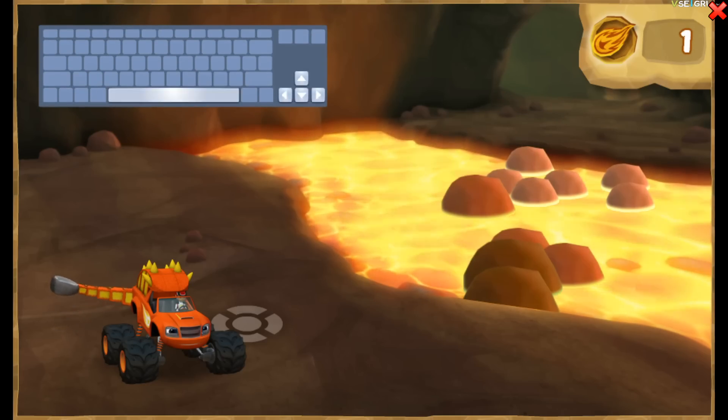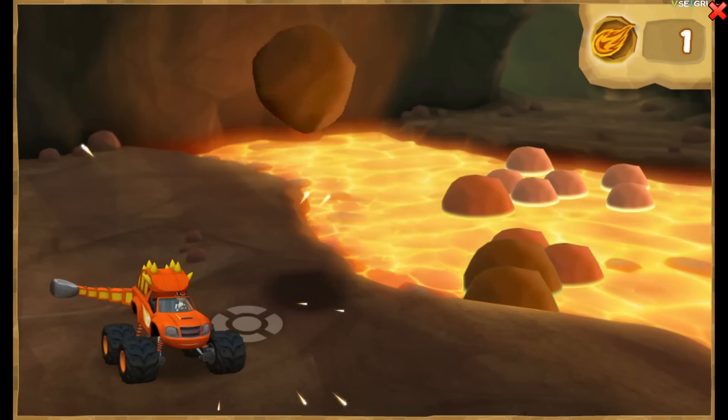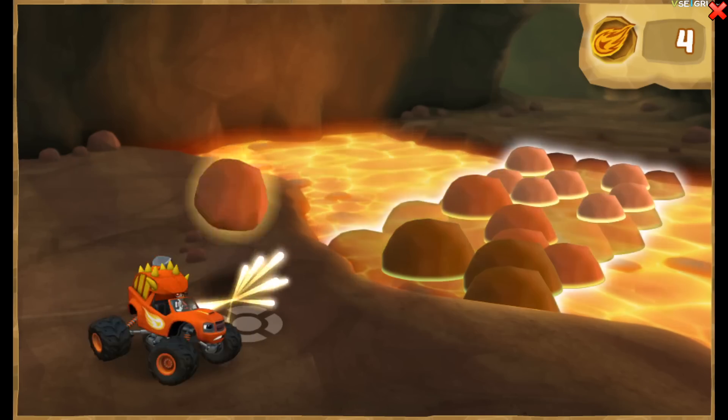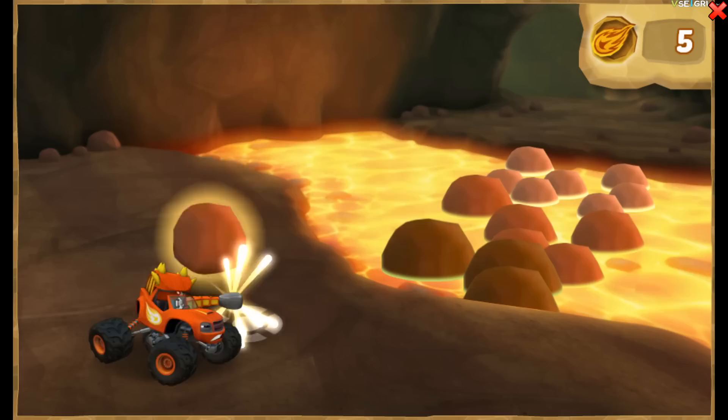When a rock is right in front of Blaze, keep hitting the rocks to make the rock bridge! When you help Blaze hit a rock, you get a dino token!